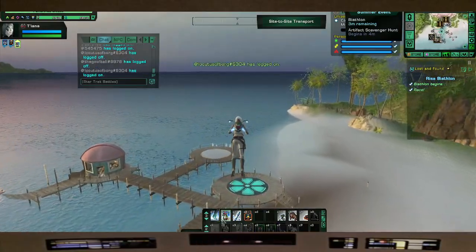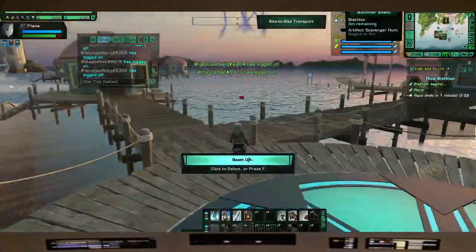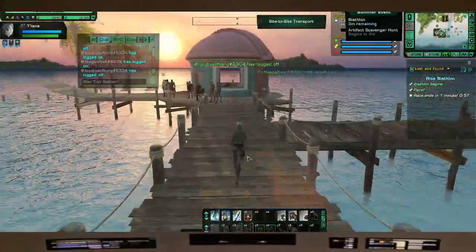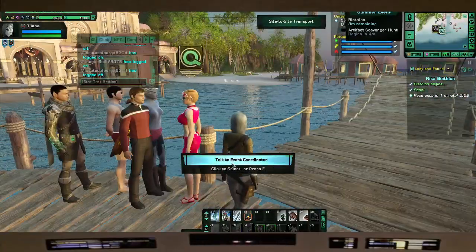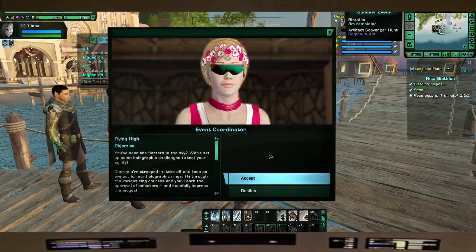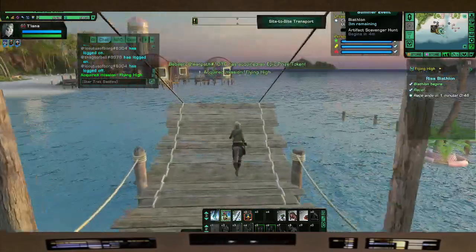Okay, now for the daily — I'll show you how fast that is. All you gotta do is go right. You're right beside the floater vendor. He's right here — talk to the event coordinator. Flying High — accept. I love running off the ramp — jump, shooter mode.